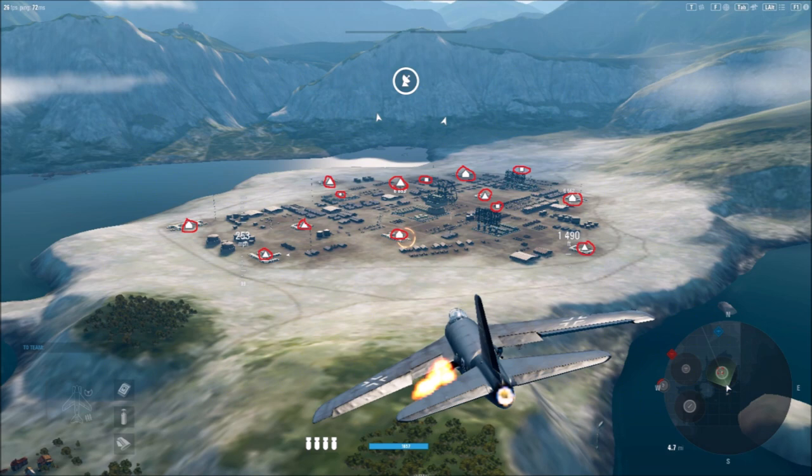Each grouping of ground targets can be identified by a symbol — there are white symbols above the ground targets. These symbols simply represent a grouping you can destroy to get influence over the sector. You must destroy every single building that makes up that grouping in order to receive any points. If you go through and destroy half of each grouping but an enemy comes and mops them all up, you have done nothing to help your team. You need to eliminate the symbols above the targets by destroying all the buildings in that grouping.